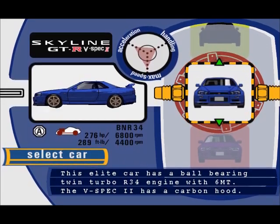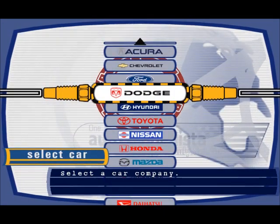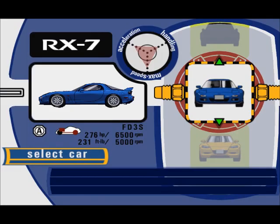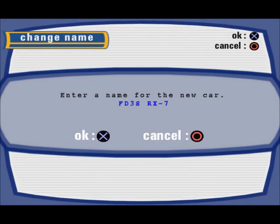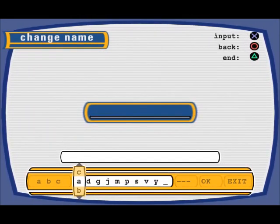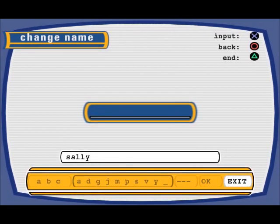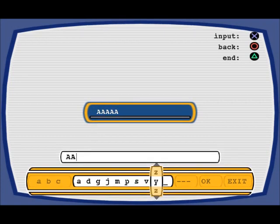So we've got to pick a car. Usually I'd be an absolute unoriginal bastard and go for a Skyline, but I'm going to do something different. Usually I'd go with the Supra too, but actually I'm going for the RX7 — something I wouldn't normally do. I'll name it Sally, because that sounds like a pretty, girly name. Why not?